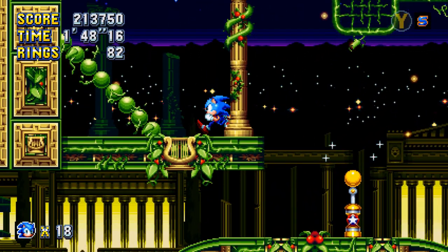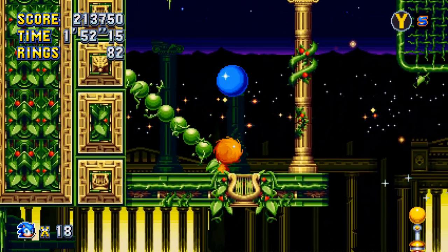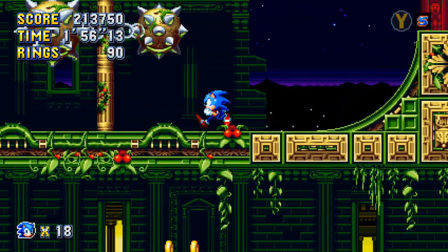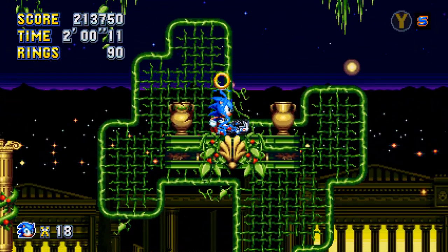I don't think it's so much of a problem in Act 2. Right here, you want to get enough speed to bounce, so I'm going to spin to make myself bounce. Spike balls on chains right there. There are lots of balls everywhere — full of spikes.